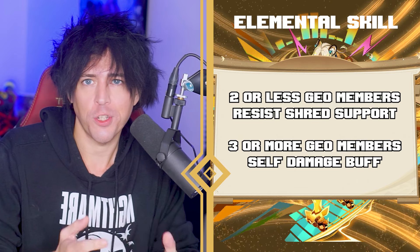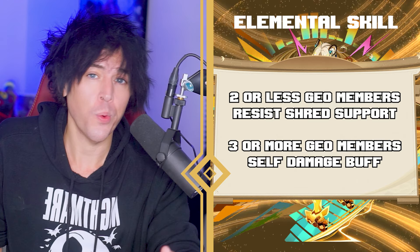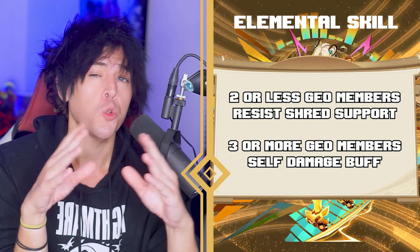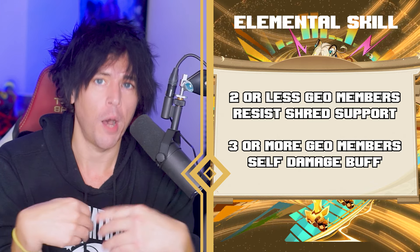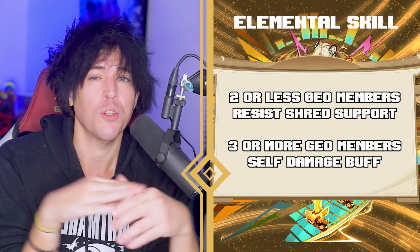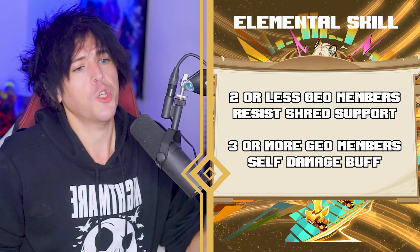The big source sample change is her Constellation 2. Her C2 got a new addendum allowing her geo source sample to always remain active at C2, whether she's on the field or off the field. This will allow her to pair a little bit better with ways to do off-field geo damage.